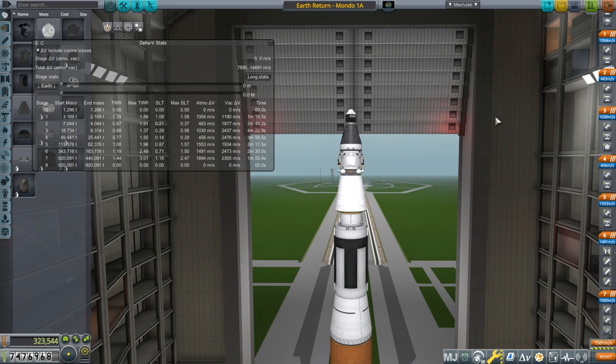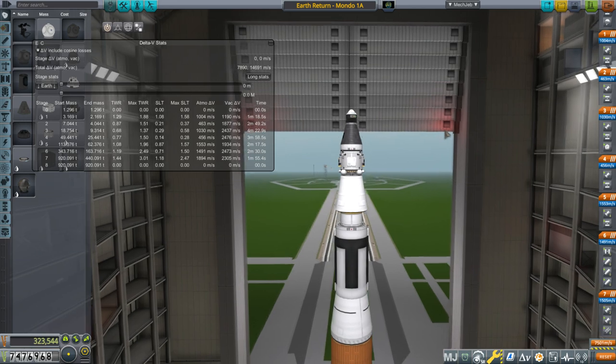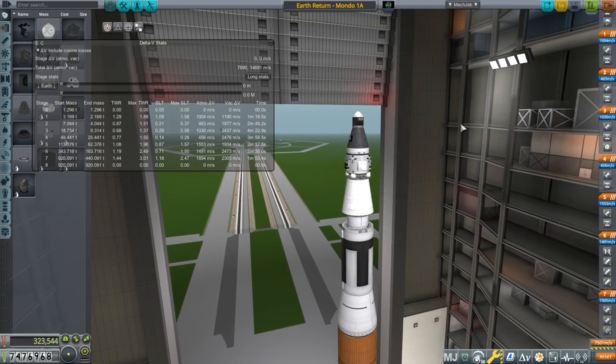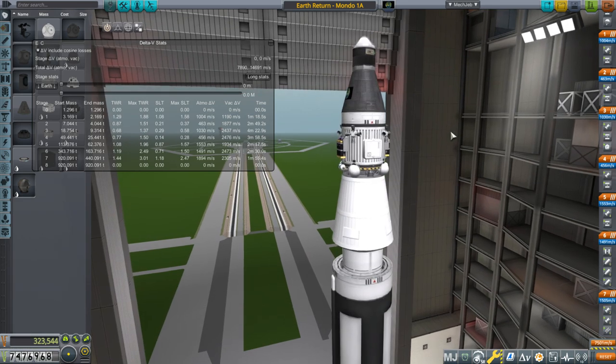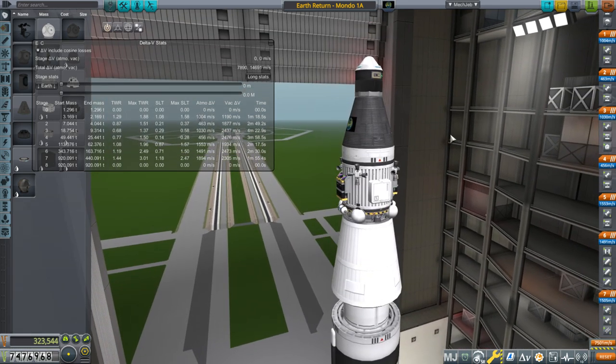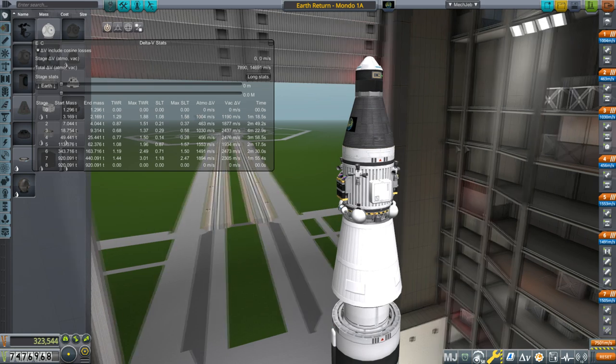Hello everyone and welcome back to Kerbal Space Program 1.6 with Kerbalism and Real Solar System. In this episode I would like to redo the moon mission, this time with more electric charge of course, but I can't send Valentina again because of the radiation thing.